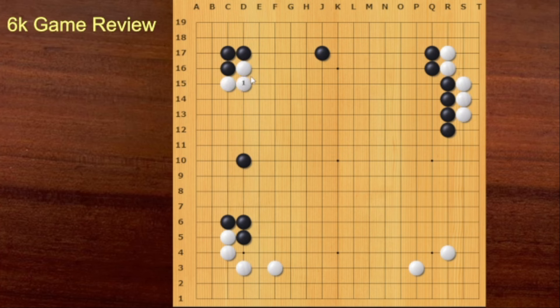White can connect here — this is forcing, because this hane is very powerful. So Black should answer. Then White can save the left side with this move. This is a very practical way for White to save the left side. White can maximize White's room with this move.